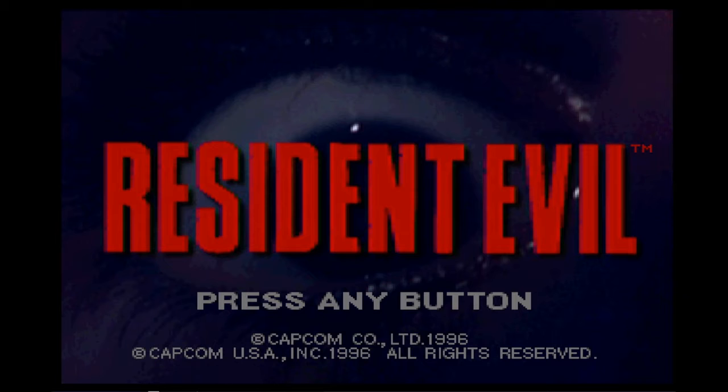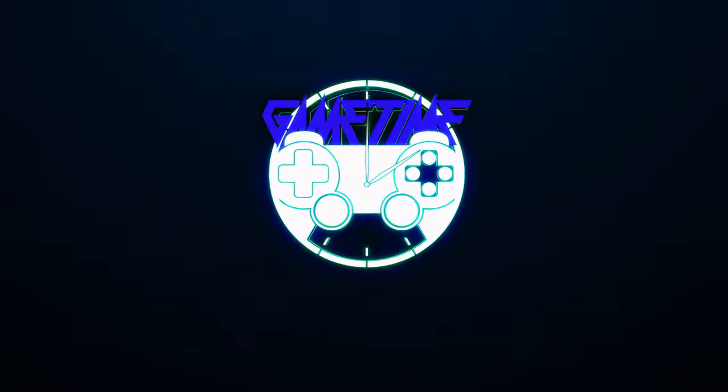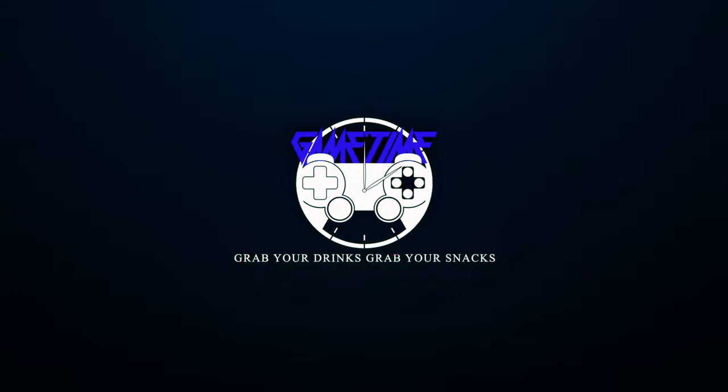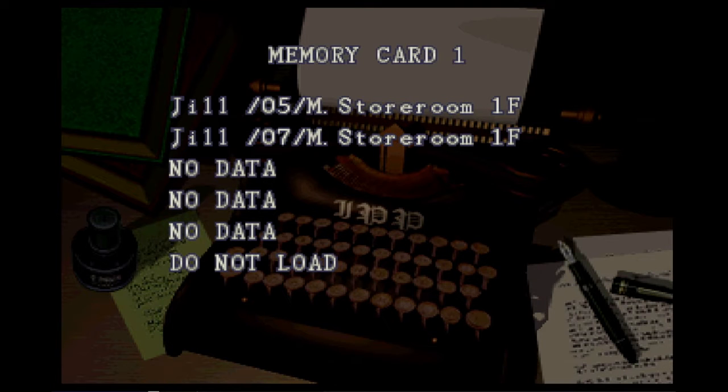Hello, how is everyone doing today? Welcome to the channel if you're new. If you're a returning viewer, I'm glad to have you back and welcome to Episode 5 of Resident Evil. In the last episode, we came back from the guard house, unlocked some rooms with the helmet key, got the magnum, and we also got the battery.